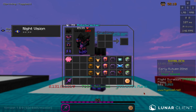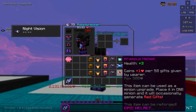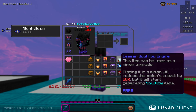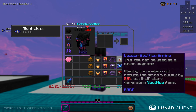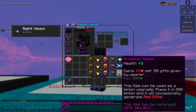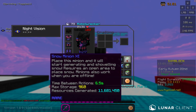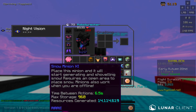As you can see, most people just use diamond spreading for their snow minion upgrade. However, there's also the Krampus helm as well as the lesser soul flow engine. Today I will be comparing the lesser soul flow engine to diamond spreading as well as against the Krampus helm, using these upgrades all on tier 11 snow minions.